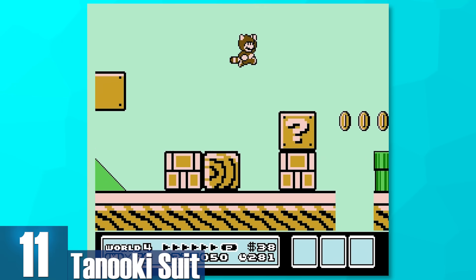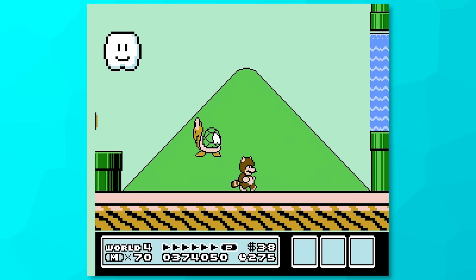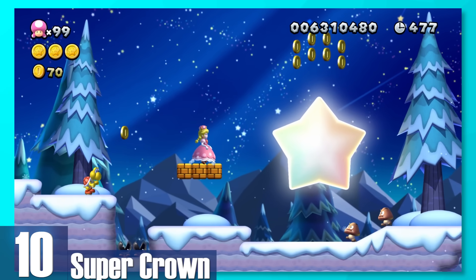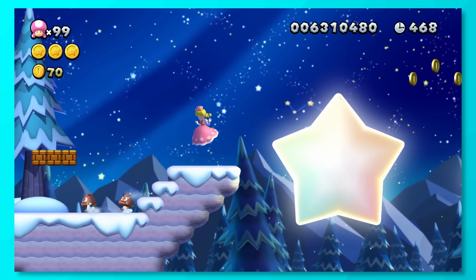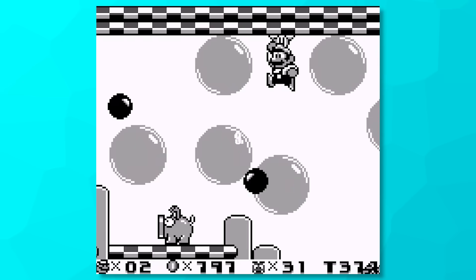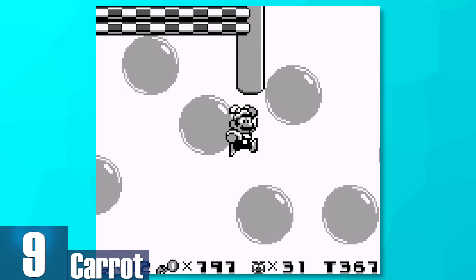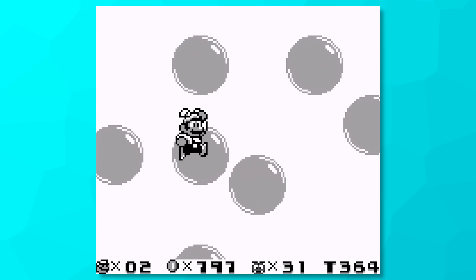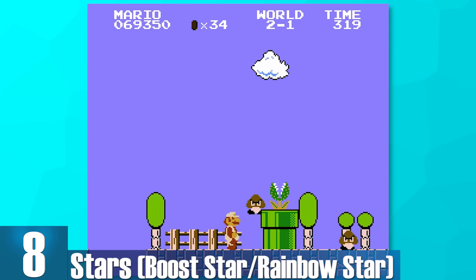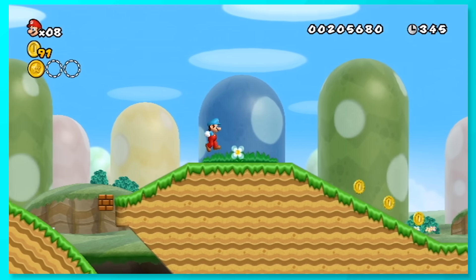11: Tanooki Suit. It's the same thing as the Super Leaf, but you can transform into a statue which lets you hide from enemies, so it's slightly better. 10: Super Crown. Probably the most transformative Mario power-up — you literally turn into another character, Peachette. Peachette can double jump, float just like the Super Acorn, and even get automatically boosted before falling into a pit. 9: Carrot. You can fly through the air infinitely if the button is mashed fast enough, or you'll slowly fall down. With the Carrot, you could skip entire levels — that's how ridiculous this one is. 8: Stars. You're granted temporary invincibility to every and all enemies. Obviously it's amazing, but your moveset isn't really enhanced besides running a bit faster.